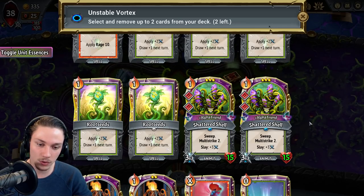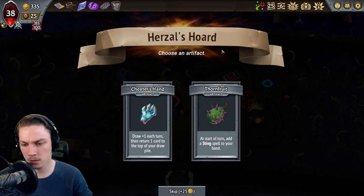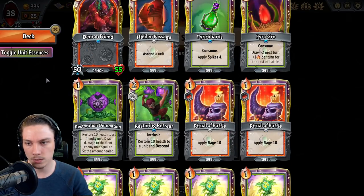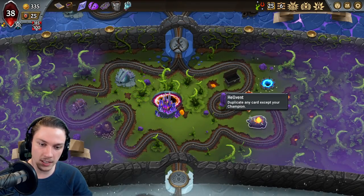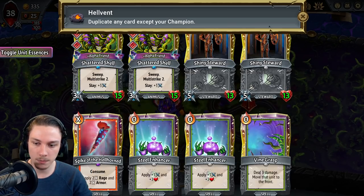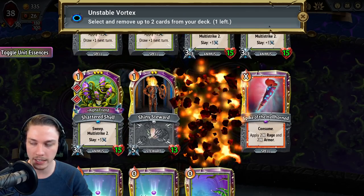It comes down to — do I want another Shattered Shell? I think I do just want another Shattered Shell on that line. Let's have a look at this first though. Draw an additional card each turn, return the card to the top of the draw pile — or add the Stings. Stings don't really do anything for us, so I'll take the Cheetah's Hand here — gives a little bit more information. We Hell Vent. The Shattered Shell. We remove both Shiny Stewards.